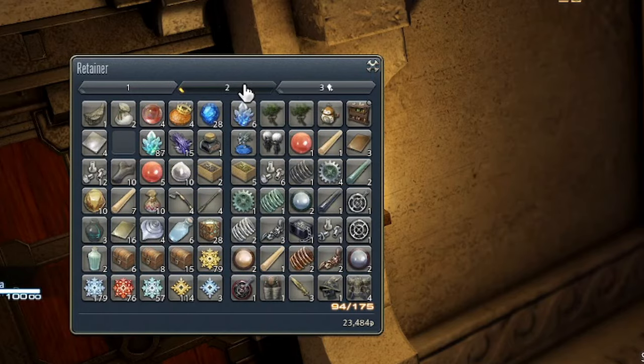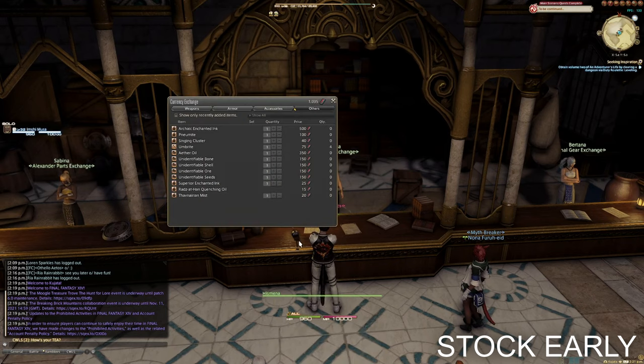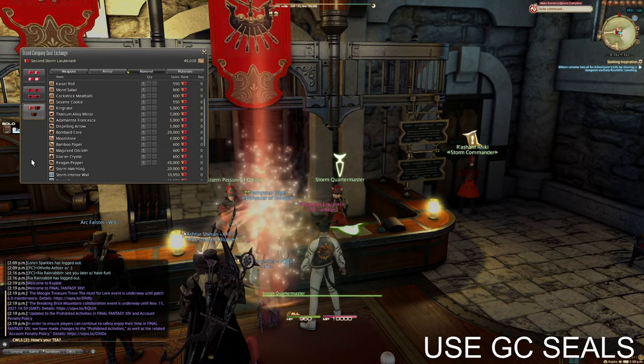The following Anima are super easy. How to make Anima easy? First, we want to buy poetics and grand company seal items early on while doing your questing, levelling, and daily roulettes. If something can be bought with GC seals, get it with GC seals rather than poetics, as they're generally easier to farm.